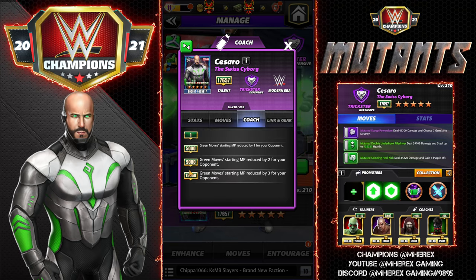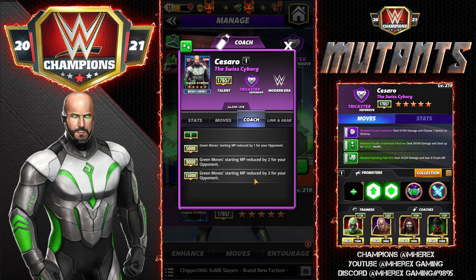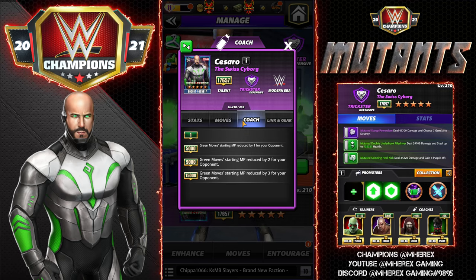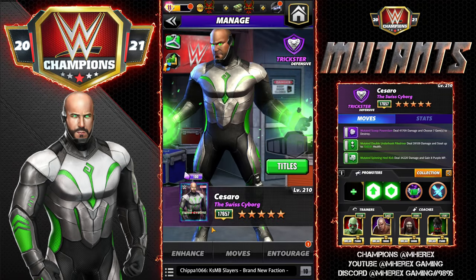His coach is super good: at 15k green, moves starting MP reduced by three for your opponent. That's going to be super useful in feud against Zombie Bryans, Key Fleas, and Promoter Charlottes. He would be worth chasing for that alone, and his move sets are really good.